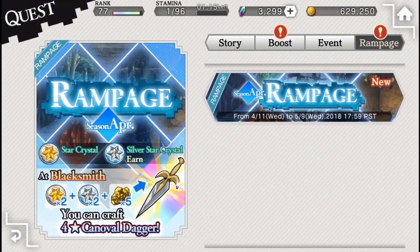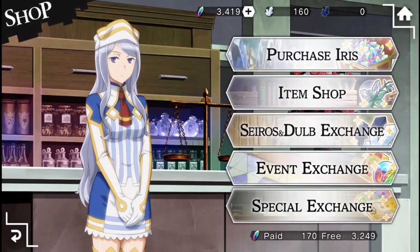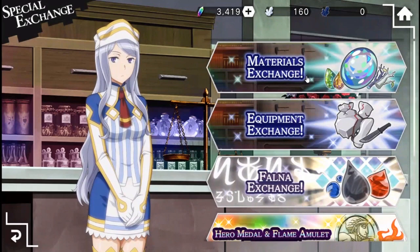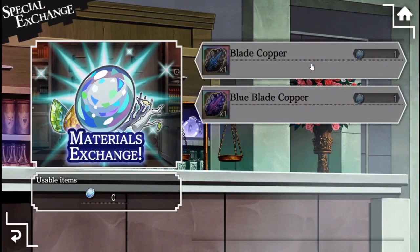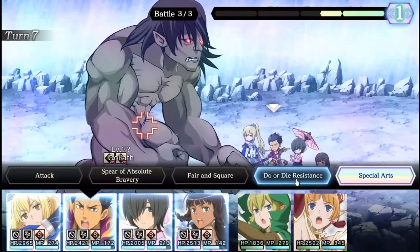Remember, Rampage does not cost any stamina and it lasts until May 9th, so we have some time to grind for multiple tries at good weapon stat distribution. For those that do want to forge Desperate, you can trade the Moondrop Crystals you acquire in Rampage to the Special Exchange Shop. Go to Material Exchange and trade them in for Blade Copper and Blue Blade Copper to gather the materials for Eyes' Sword. That about does it for my starter guide to Rampage and Crafting.